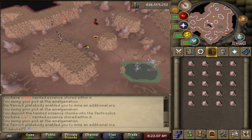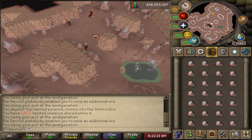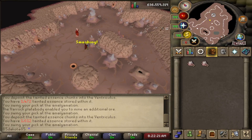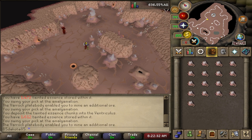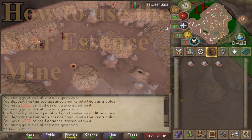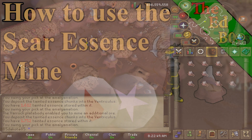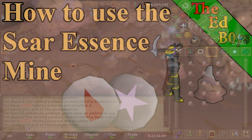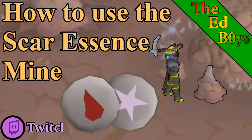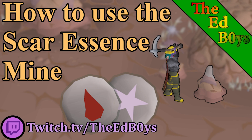If you still have any questions about how to use the Scar Essence Mine, be sure to let me know in the comment section below and I will get back to you as soon as possible. Let me know what you think about this update — if you like it or if you don't. I like the idea of actual gameplay being used instead of Shopscape, so the update does get a thumbs up from me, even though I won't be using it a lot in the near future. If you enjoyed the video or got some useful information out of it, be sure to like and subscribe. I also stream on Twitch. Thank you for watching, everybody, and best of luck on your runecrafting grinds.